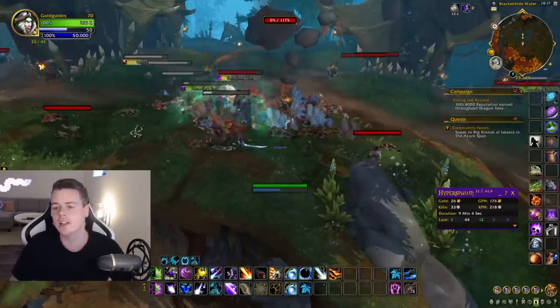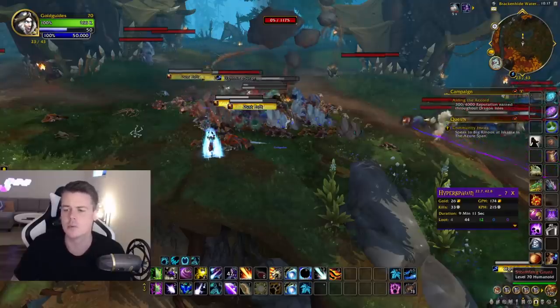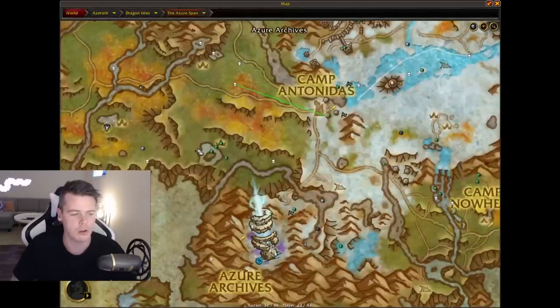Next we have tuscar jerky. There are a couple of locations to farm it, but I'd definitely recommend killing the nulls around this water area here — I think they're called dark tooth mobs. Kill those; the drop chance isn't too bad considering the price is fairly decent for that one.